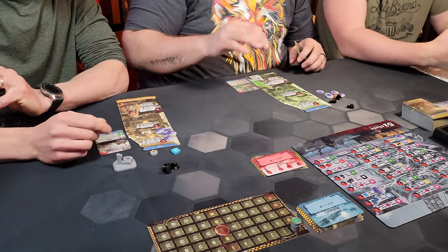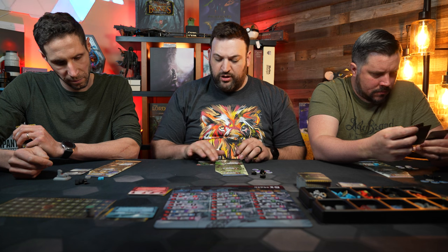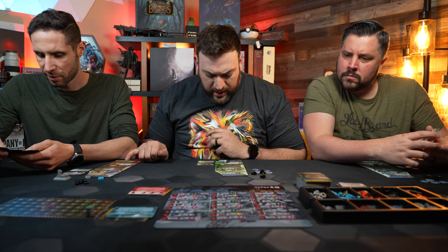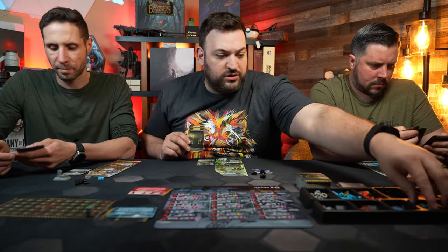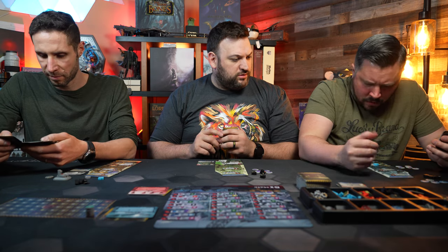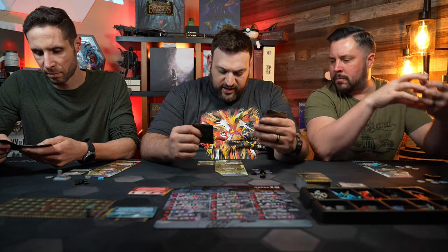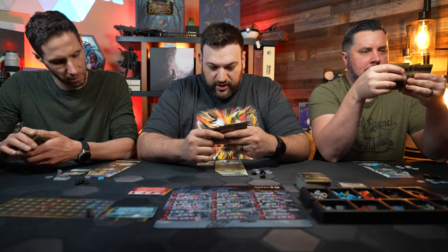Let's talk a little about our factions. I chose the University — my faction likes to draw cards and I've got pretty good resource conversion. Jed, who are you? The Appalachian Federation — looks like they can upgrade. You've got the bricks, and you have an action down here to use your bricks for more things. And Adam, what are you? I'm the Merchants Guild — I focus more on the water. I get an extra water, and I can discard one fuel for three.